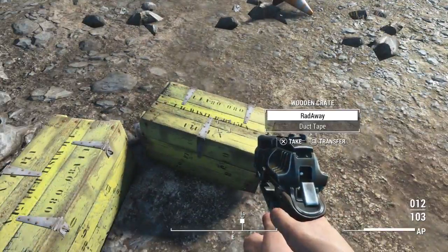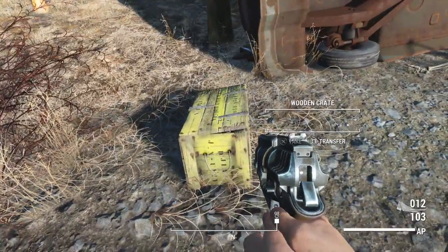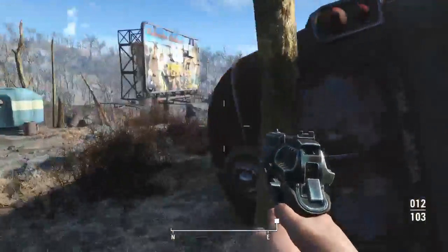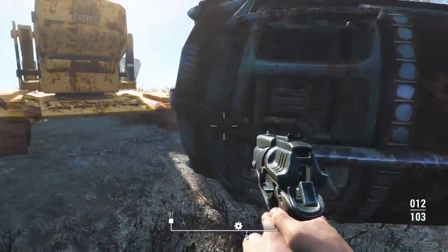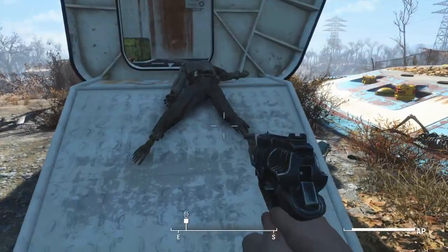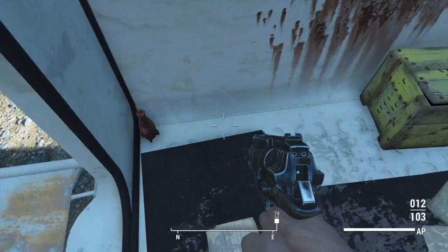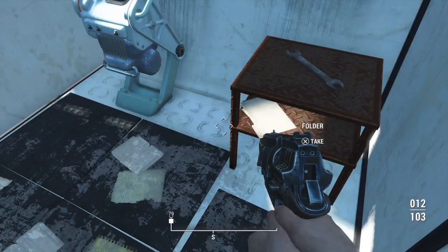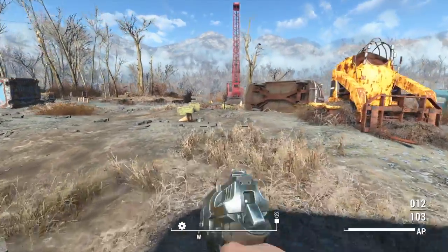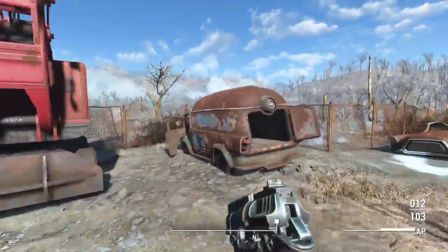Coming back up here, we got right away some duct tape — nice, we always need duct tape. Wooden crate, coolio. So that's the van we were kind of looking at in the first video, but it doesn't look so great now. Skeletons, of course. I'll take those bottles — Nuka Cola, folder — just kind of take everything here. Stim pack, and right away nice. We don't always get a lot right away in the beginning, so that's nice.